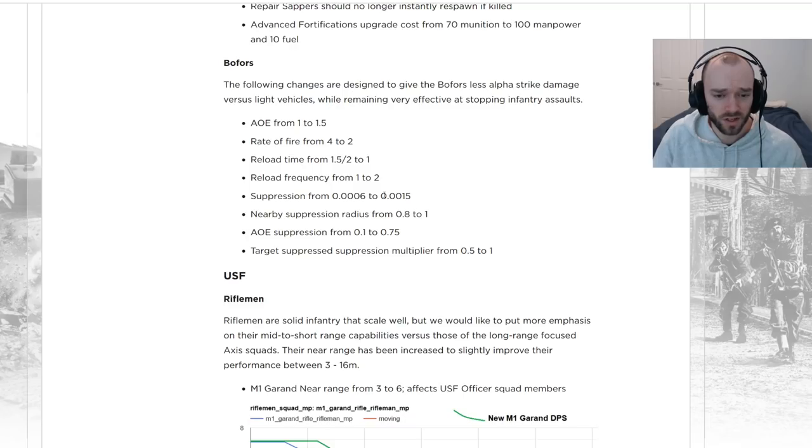Suppression is going way up — more than doubled — so it'll be a lot more effective at suppressing infantry rather than outright killing them. Suppression radius is also going up by a pretty big chunk from 0.8 to 1, and AOE suppression is going way up from 0.1 to 0.75. It's going to be way better at suppressing infantry overall — massive changes in terms of suppression.